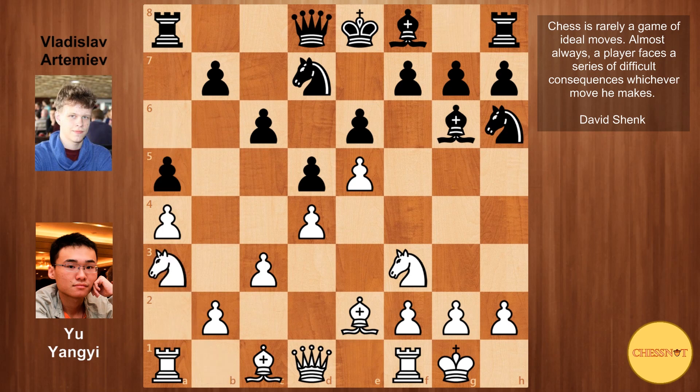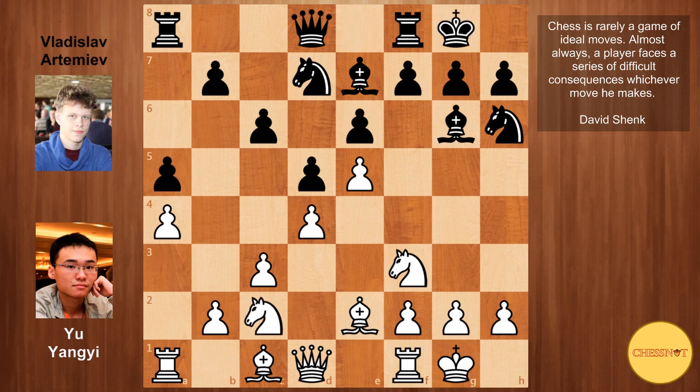Na3 is actually the new move in the position. Previously Bg5 has been played. Bxh6 is also an idea but it does give up the two bishops and it does open the g-file for black to work with. So here Yu Yangyi decided to play Na3. Artemiev played bishop to e7, Nc2, black castled, Nc to e1 — white wants Nd3. Artemiev played c5, undermining white's centre.